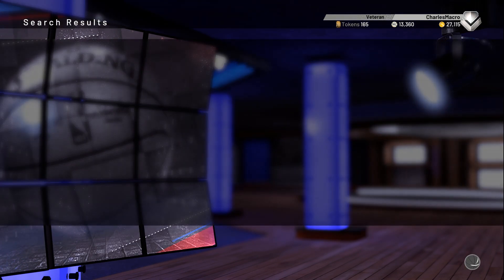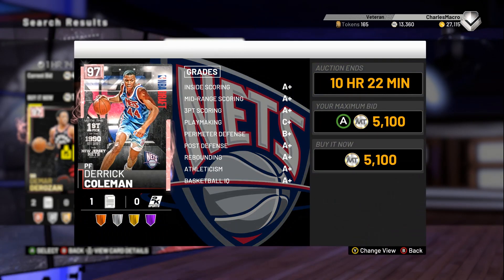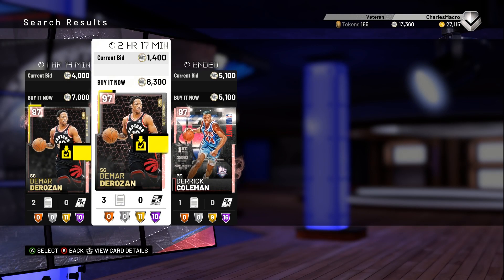I saw one really cheap. I'm going to look at 7,000. I actually just missed one that was 4,700 — missed the 4,700 for this Derek Coleman. Another user bought it. These Derek Colemans are going dirt cheap right now, 5,000. I was on my laptop and I didn't have my mic set up to record, so I had to come to my other setup to show y'all this. 5,100 — somebody got that one too. It was one for 4,700.